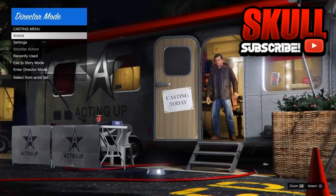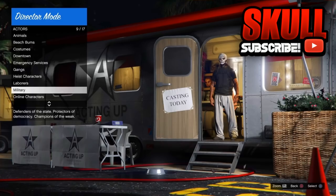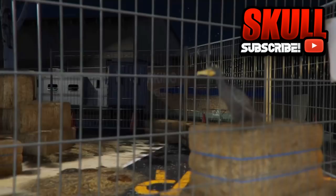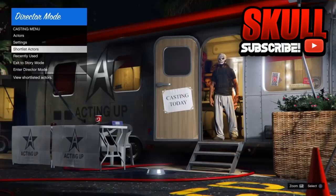Go to actors, go to online characters, and pick whatever GTA 5 Online character you want — either your male or female character; they both work. Shortlist your GTA Online character, then go to animals and pick any of your birds except the hen. Once you've done that, as you can see I have my GTA 5 Online character and my bird shortlisted. Just back out and exit to story mode.